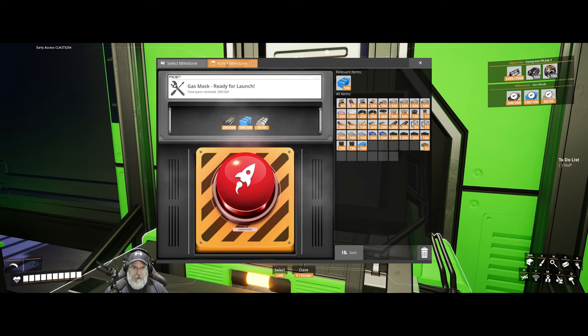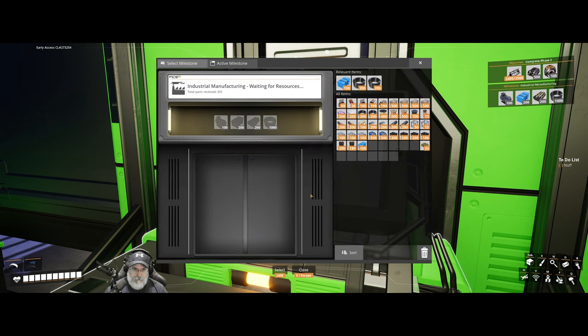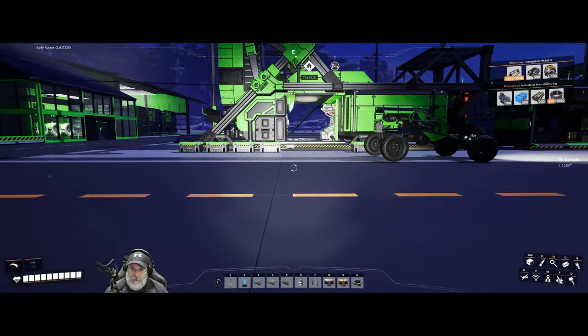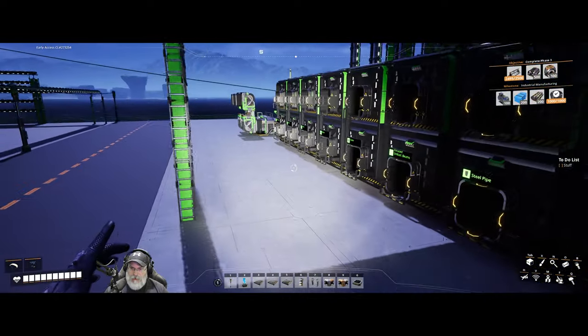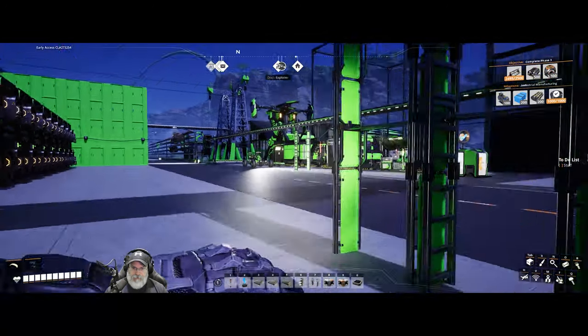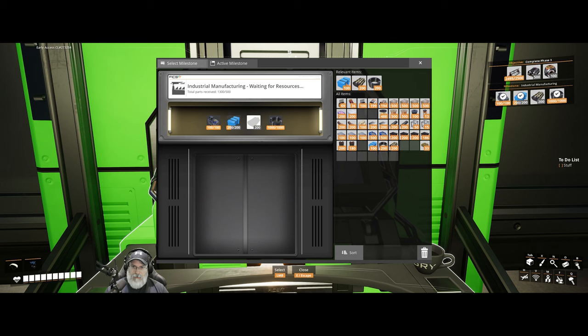All right, let's throw all of this stuff in. But before we press the button, I think we can also go here and load this one up. So they're going to need 200 plastic, 200 rubber, 1,000 cable, and 100 motors. Let's go grab the cable — four stacks plus an extra one just for us to keep. So that gets the cable loaded up. We needed 100 motors, so let's grab 100 of those. And some more plastic and some more rubber. Okay, load all of that stuff up.